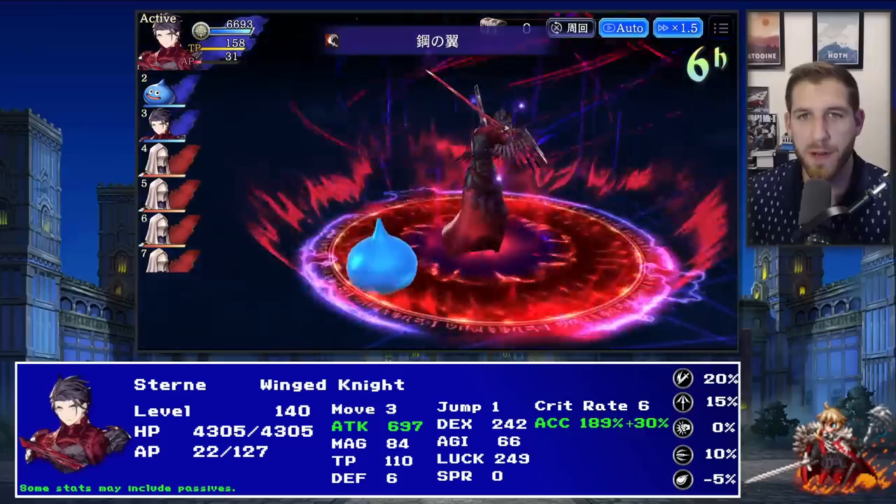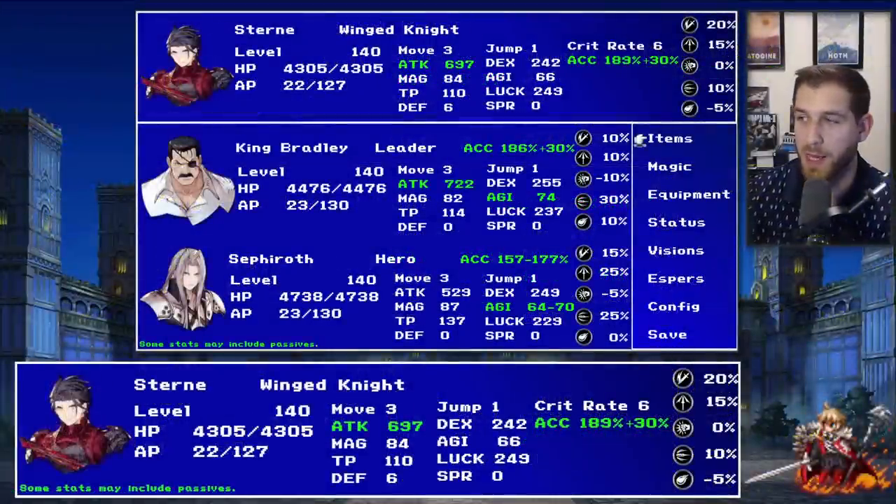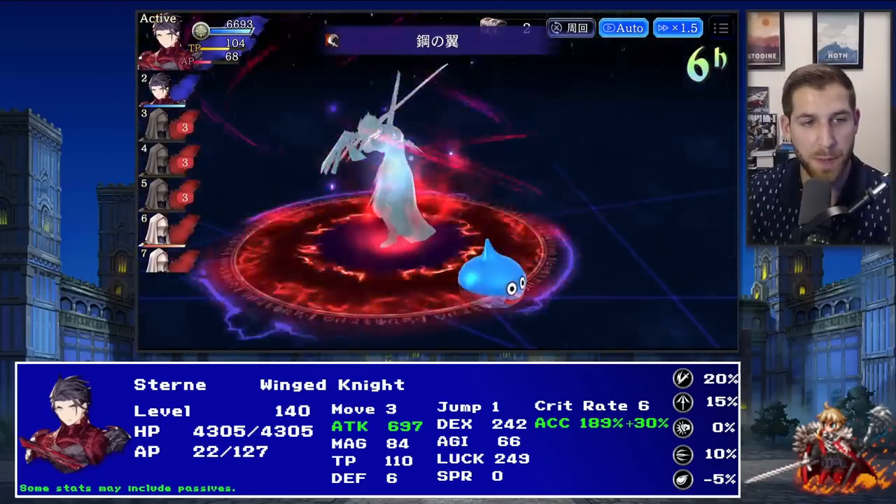In comparison, Stern sits next to King Bradley and Sephiroth - two of our most recent 100-cost units - and doesn't compare too favorably. Both Bradley and Sephiroth are better units overall. Stern has the power, the accuracy, and the best slash resist of the three, but the other two bring a lot more utility and survivability. He doesn't have Bradley's penetration or Sephiroth's elemental resistances for survivability, though he is good at taking on Sephiroth due to that barrier break.